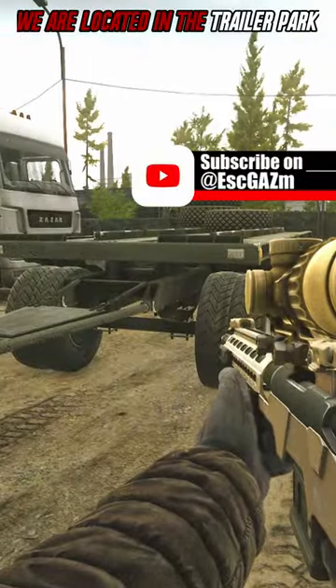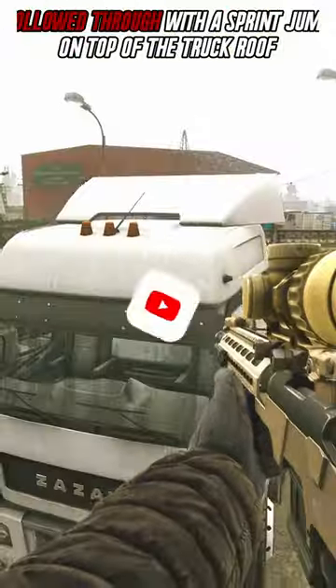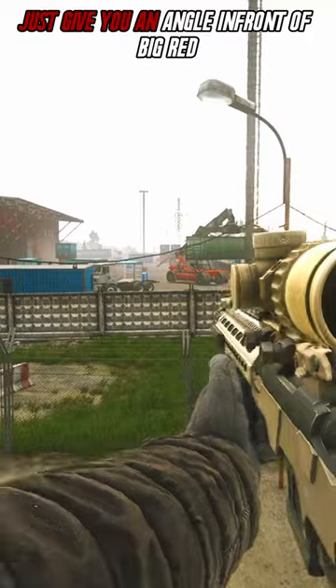Custom spots — I think you should know: relocated in the trailer park. This is just a cheeky spot on top of this truck. On your left, jump on top of these tires, follow through with a sprint jump on top of the truck roof. Once you're on the truck roof, a go-pro angle just gives you another view.